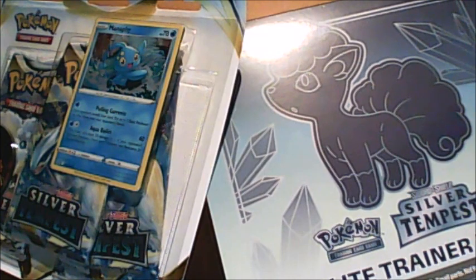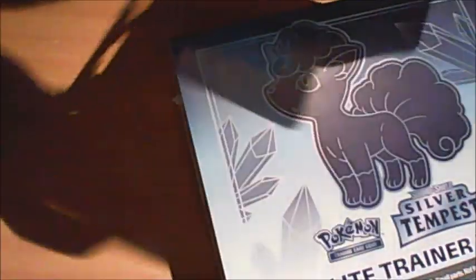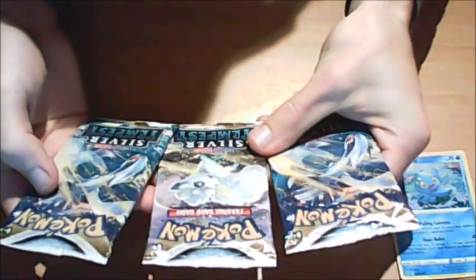It just came out four days ago. The triple blister pack - one pack is like sliding out of there with a Pikachu coin and Manaphy. So you get three packs in here. I keep one Lugia pack for the time capsule - I think this one was the foil one, so I'll keep that for the time capsule.